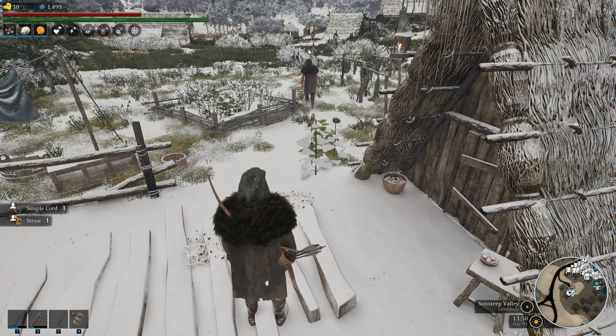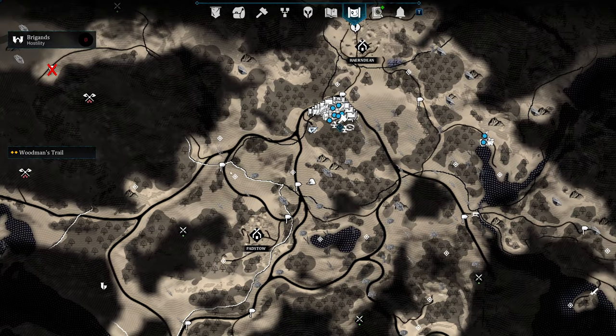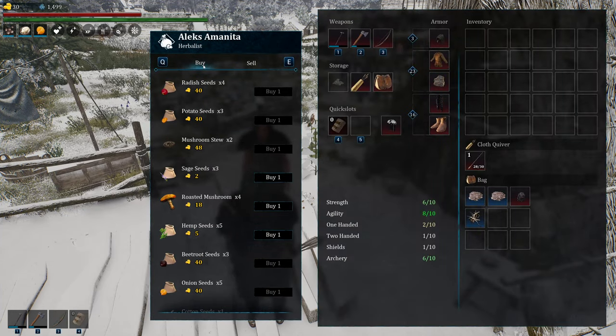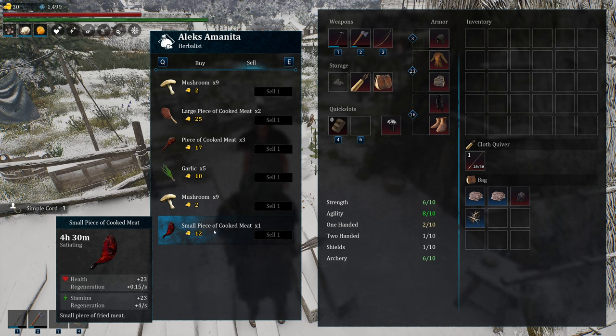As a nice honorable mention, we have herbalists — they are all over the place including one right at the beginning. This one is Alex Amanita's hut, and you can find these all over. They tend to sell pretty much the same things, but also what you can sell to make money. He has mushrooms right behind his hut — you can go get around nine of them and make two gold each. I know that doesn't sound like a lot, but early in the game when money is very important and you can't trade yet, this is valuable. You can also sell smoked meat or cooked small game if your traps are working — and by the way, that's getting fixed in the next patch.